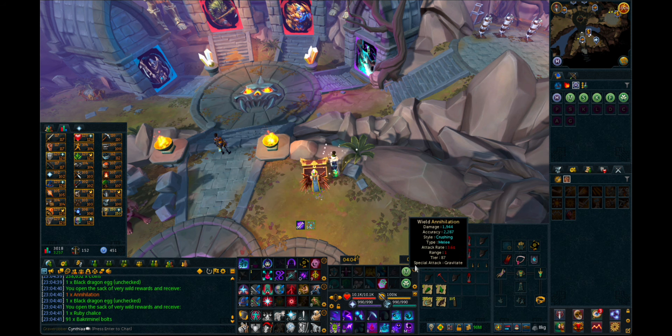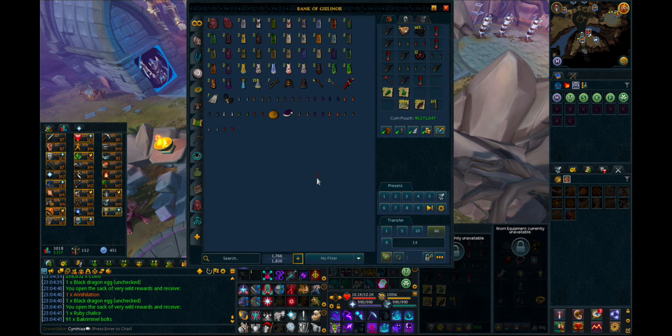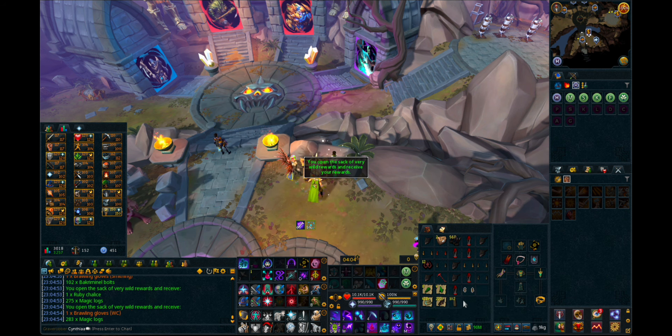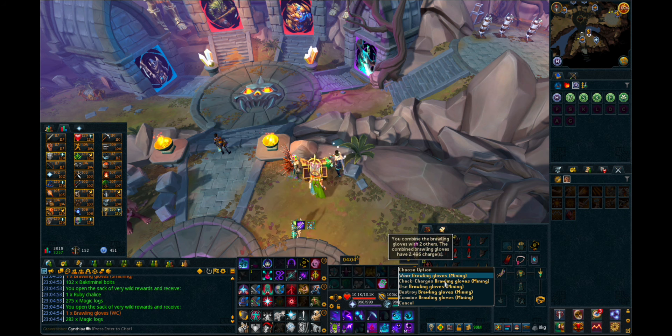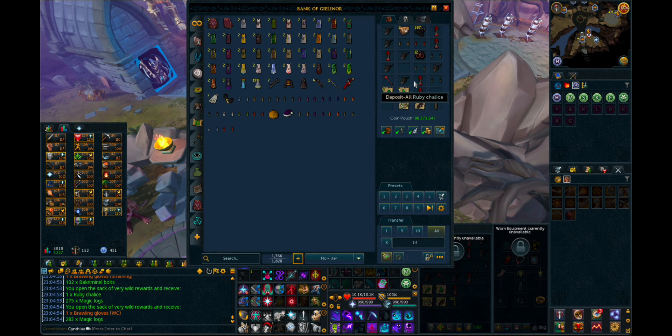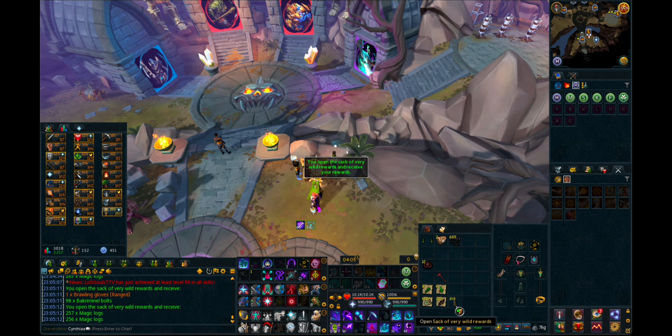Very unfortunate to see Annihilation number three coming in. A lot more brawlers — see if we can combine any of these: mining, hunter, smithing, melee. That's the first 50 already opened with no core. So hopefully in the second 50 we'll get two core drops and I'll be set for life.